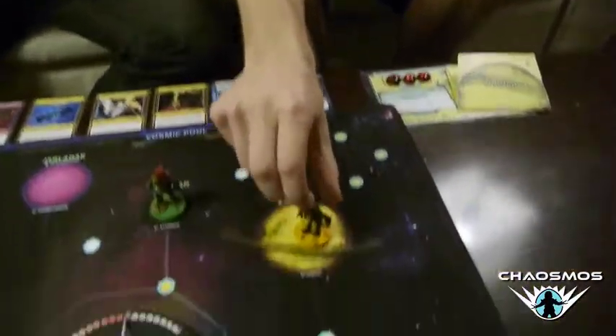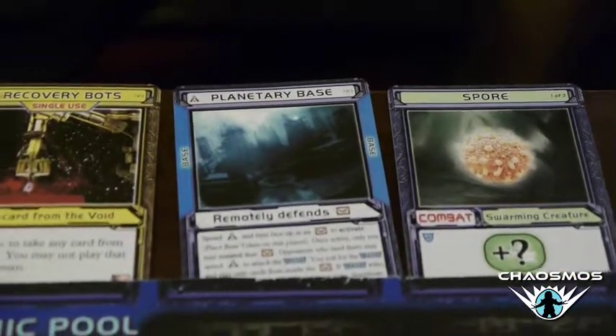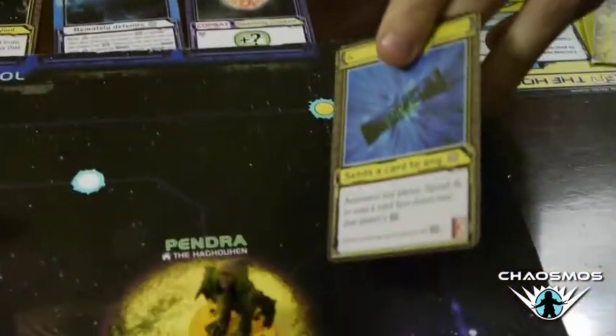Seeing this opening hand, playing Haguin I usually prefer to set up a base strategy. Fortunately there's a base in the cosmic pool, so my first thought would be to trade this extra hyper tube — since I have two — for the planetary base. I can set that up on Pendra and leave behind weapons and other equipment to protect the planet. The reason this is so good with my character power is that Haguin can teleport back home anytime by spending one action.